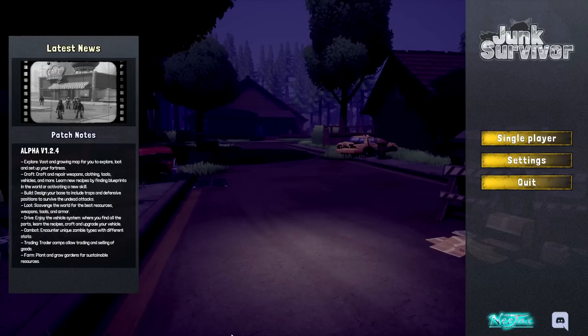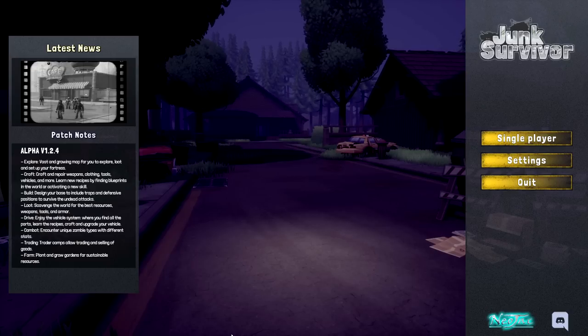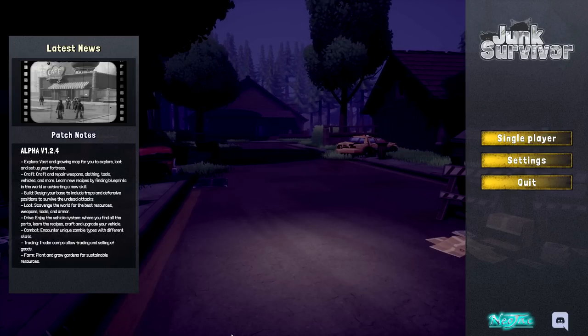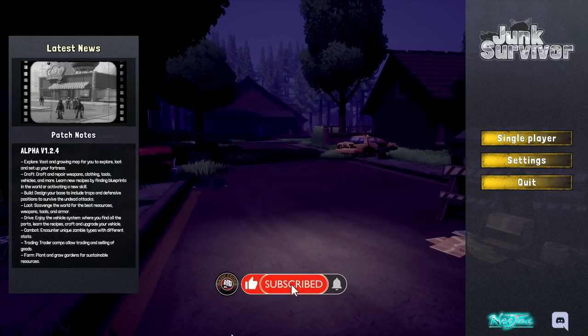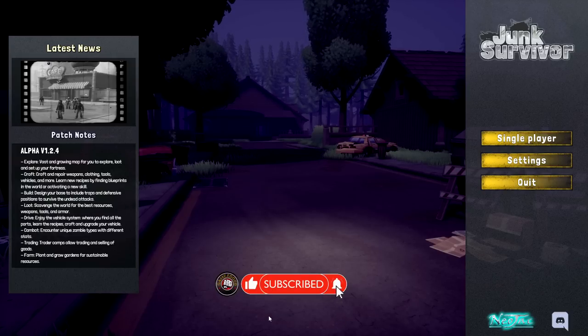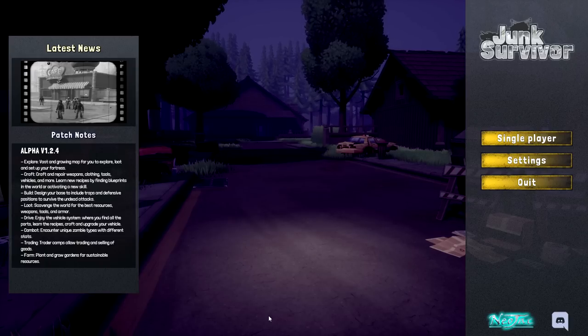Thanks for joining me — we're jumping in and testing out Junk Survivor. This game is available on Steam as of April 27th. There's a link in the description, and the developer actually sent a whole bunch of keys. Jump into the Discord for a chance to grab one — there's about 25 keys to give away this week. Very cool, thanks to the dev for making that possible.